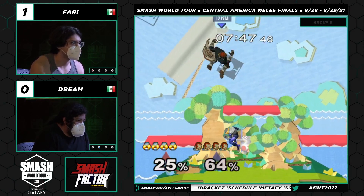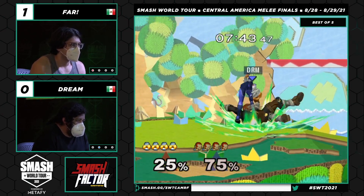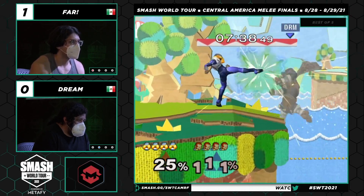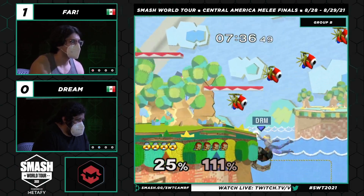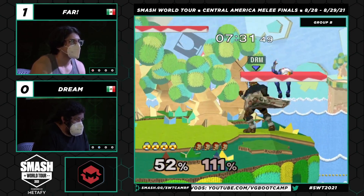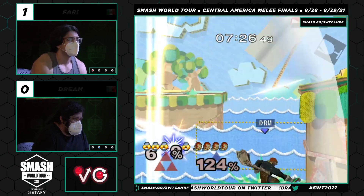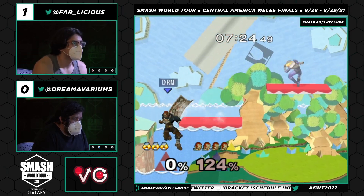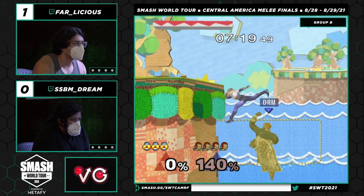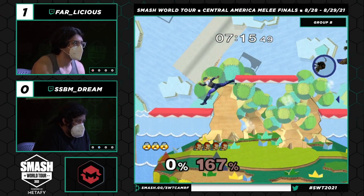This is definitely not the start that Dream wanted, just getting first chain grabbed and then combo'd. Farr has been a lot more effective as far as platform game goes. Cutting his recovery a little short — you have to be very careful against that up B. Still far, really far ahead. At that point when you're in a situation like that, you have to risk it all — you're kind of putting yourself in death range anyway. He just lets it rip and finds the stock.